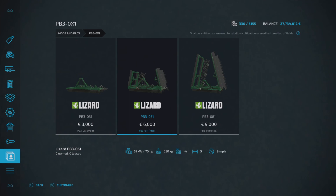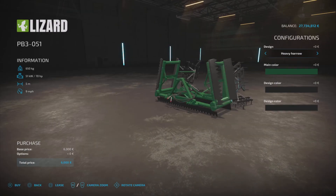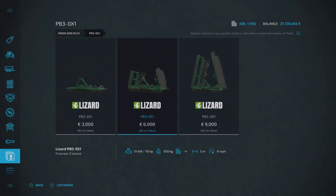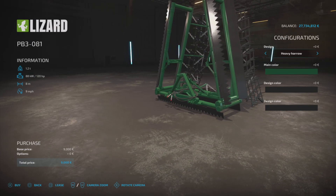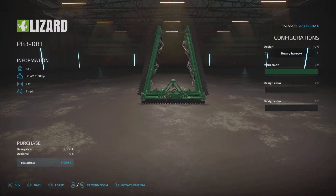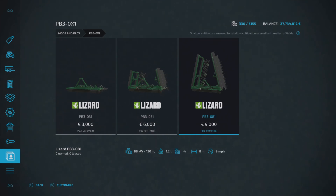The PB3-051 is 6 grand, requires 70 horsepower, four slots, five meters wide, also nine miles per hour — it's folded up in the shop but has the same configurations. Then the PB3-081 is 9000 to buy, requires 120 horsepower, four slots, eight meters wide, nine miles per hour — quite a beast. All share the same color and configuration options. That's the PB3-0x1 by BlendArt, Kolchozník Jr., and TT Czech Modding.